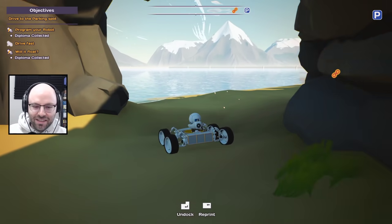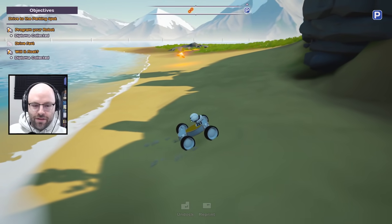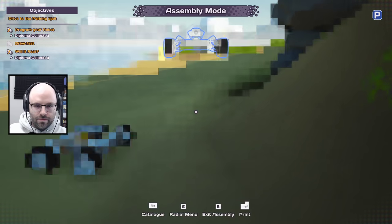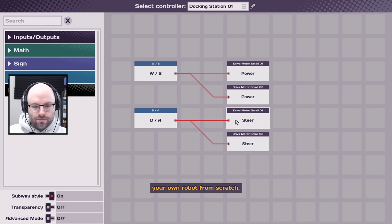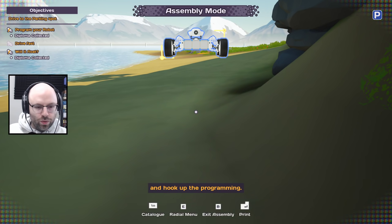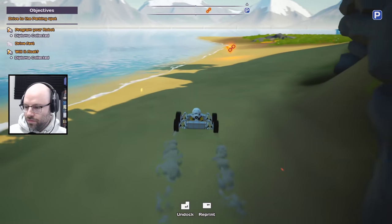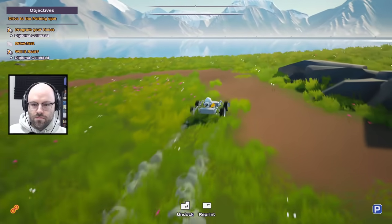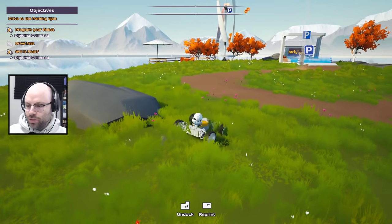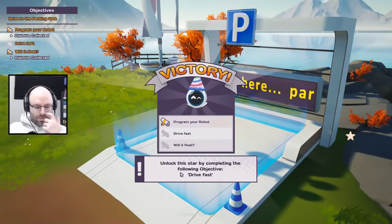Oh dude, I forgot — you're not supposed to do all-wheel steering. This is how I get myself into a lot of problems. I forgot — you're supposed to have a couple of wheels static. I don't know if this is rear-wheel drive or front-wheel drive but there we go. We've done it! It handles like a dream. She's built like a steak house but she handles like a bistro. Done!